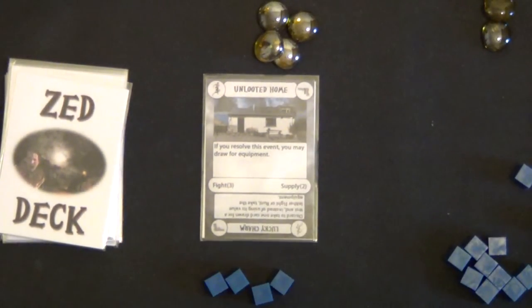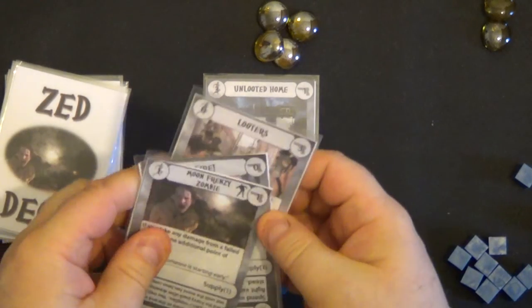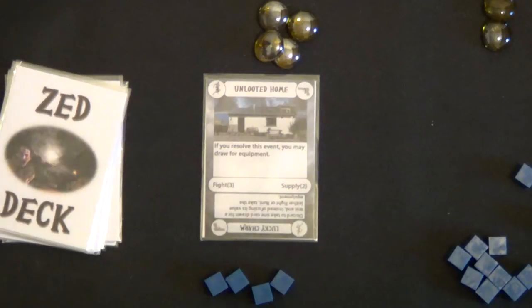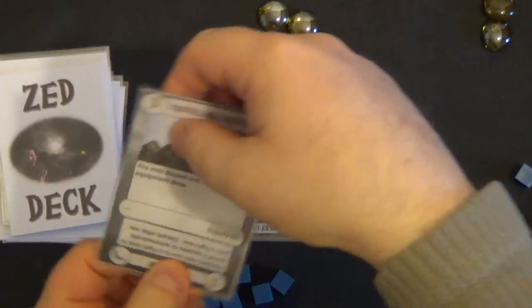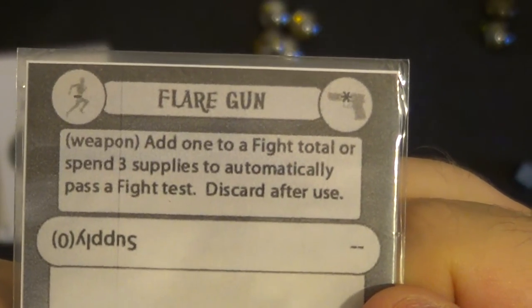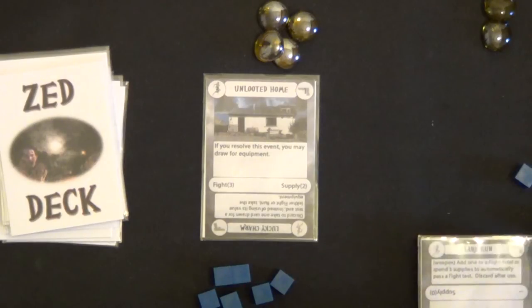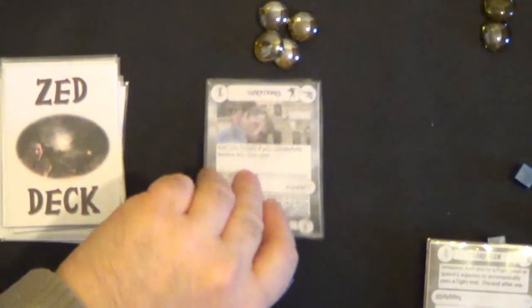Next: unlooted home — if you resolve this event you may draw for equipment. I'll take three cards looking at the fight value — three, four — yes, that's three. We get two supplies and we also get an equipment card. We draw the next card off the deck and flip it over: we get a flare gun. It says: add one to a fight total, or spend three supplies to automatically pass a fight test, then discard after use. I'll keep that. You can only ever have one equipment card.